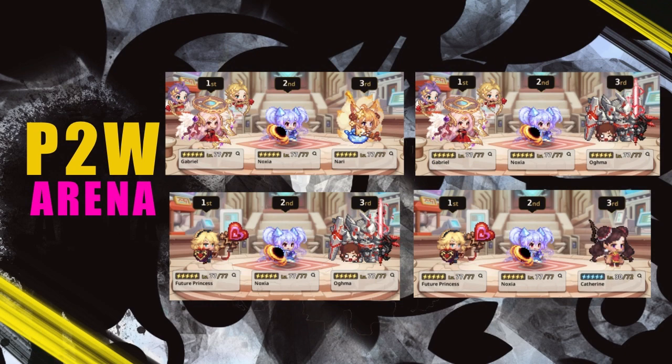Now for end-game team comps — including some pay-to-win options. Noxia is very versatile; she even shines with units like Lean and Future Princess. On the top left, Gabriel, Noxia, and Nari is one of the most deadly combinations — they all synergize perfectly. You could replace Gabriel with Bianca as a critical buffer. The idea is you need a critical buffer and a ranged attack buff in the party, adjusted for the map and meta.